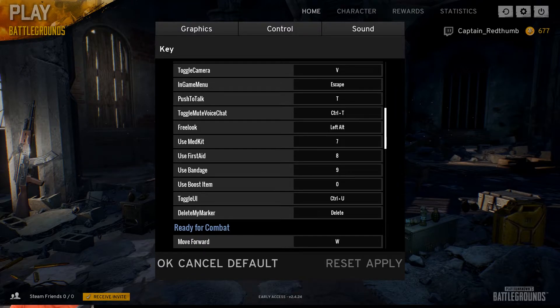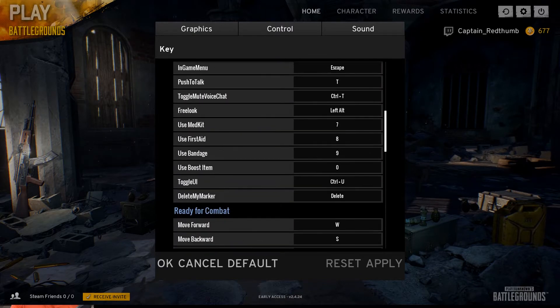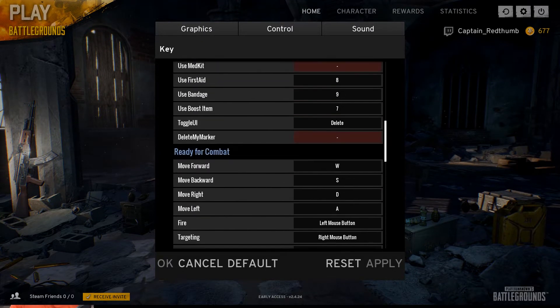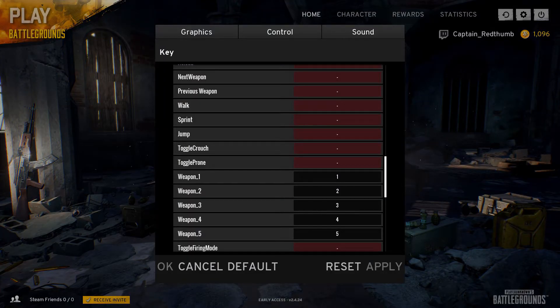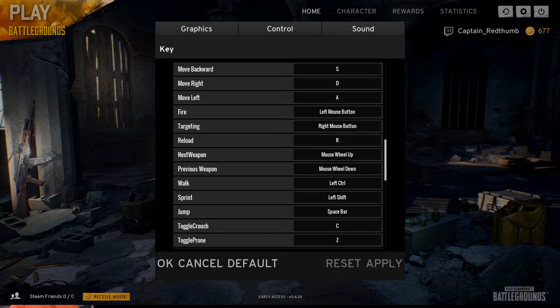Pretty much if you go to Controls and find that most of the settings are red, that means those settings are occupied by something else. Your instinct will tell you to just click Default, Apply, and OK — but when you go back, it'll revert to what it was, with most settings still in red. Then when you try to play with the keyboard, Xbox One controller, or whatever, pretty much nothing works.